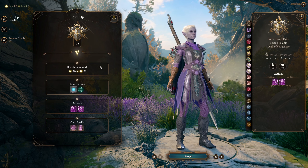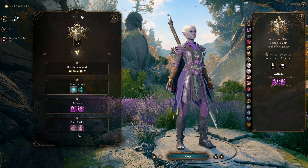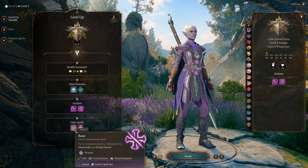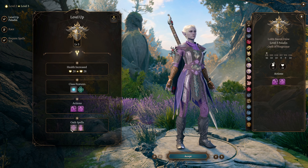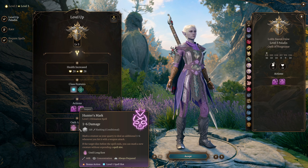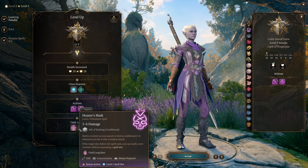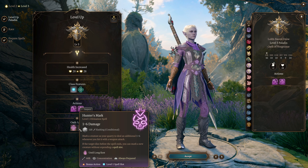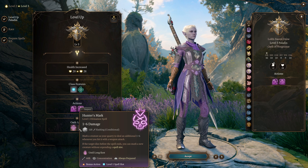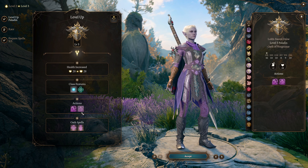At paladin level three, we get increased power from our selected oath. We get additional spell access — hunter's mark and bane available from our oath spells. Neither of these are incredibly useful for this character, though if you know a fight is going to go extremely long, hunter's mark can increase your damage output more than a level one smite would. Basically, the more attacks you make against an enemy, the more damage hunter's mark does. For the most part though, these are not going to be significantly impacting your strategies.